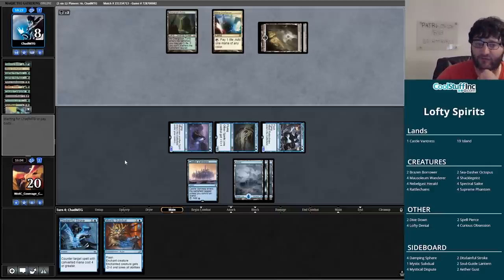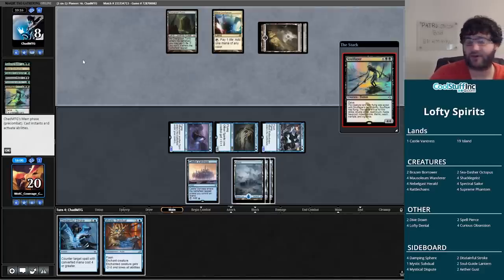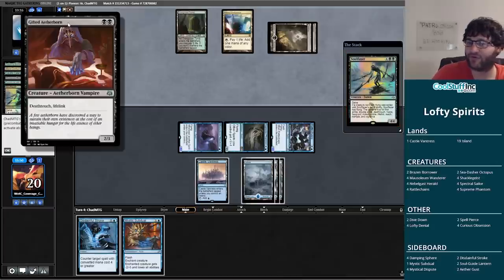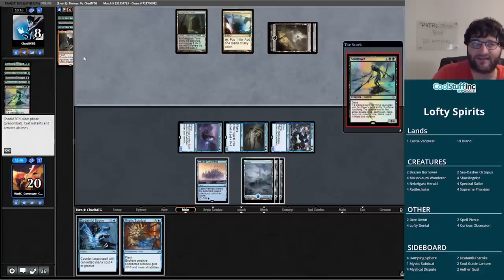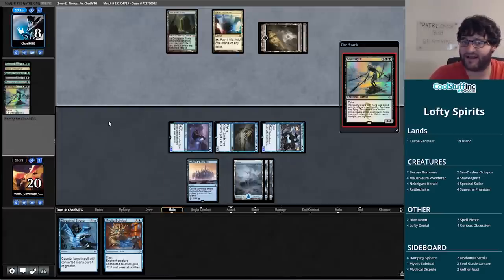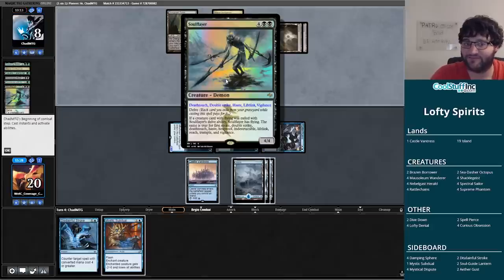If I could run Mystical Subdual out on it that would be pretty sick, although Disdainful Stroking it is kind of the same thing. Disdainful Stroke would counter a Ritual of Soot that our opponent could have here — let's see what they're going to do. Gifted Aetherborn — so it's going to have deathtouch, lifelink, double strike, vigilance, and haste. I think we could just beat this with Mystical Subdual and keep the Disdainful Stroke open, since we're not going to have lethal next turn. Subdual won't answer a Ritual of Soot but the Disdainful Stroke can, so I guess we let the Soul Flayer resolve.